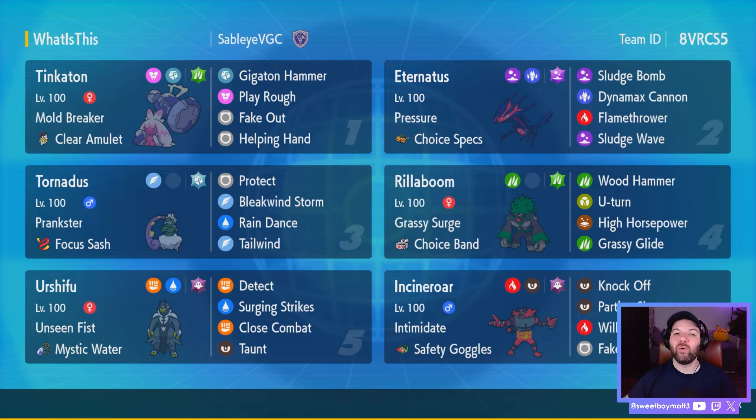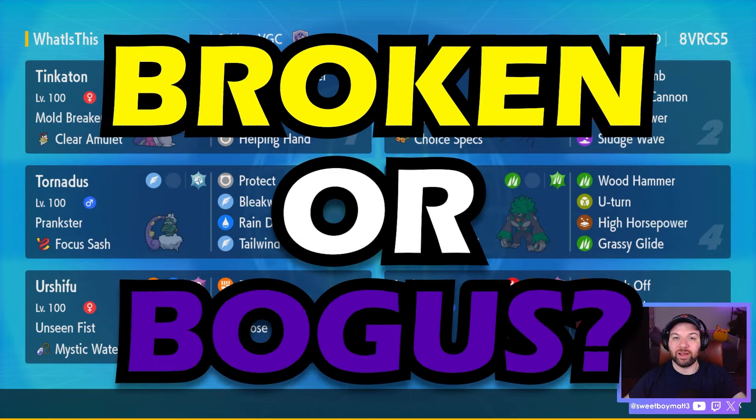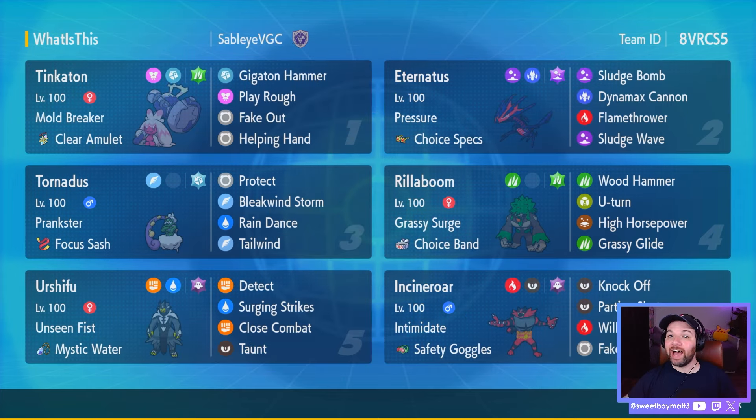What's up, everyone? It's your sweet boy, Matt. And welcome back to another episode of Broken or Bogus, where I take Pokemon I think are overlooked or might just be bad and try to make them work on the online VGC ladder. Today's team comes from Sableye VGC and Friends. Thank you so much to them for this team. I can't wait to use it because it uses one of my favorite Gen 9 Pokemon, Tinkaton.